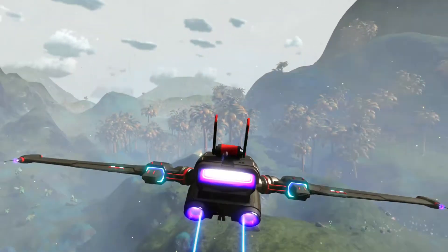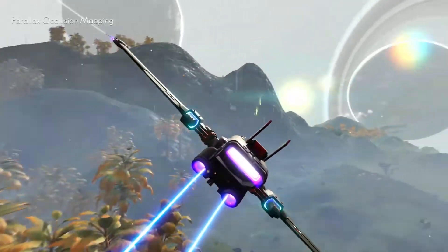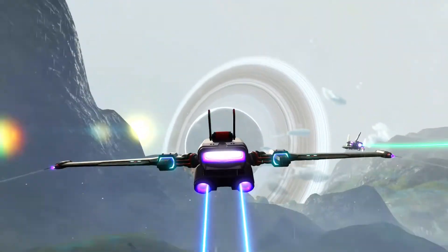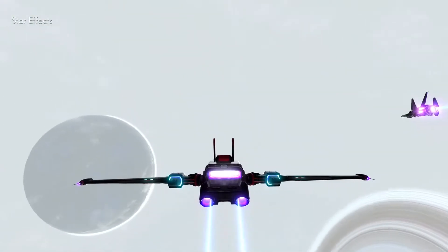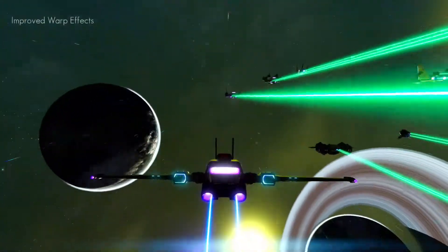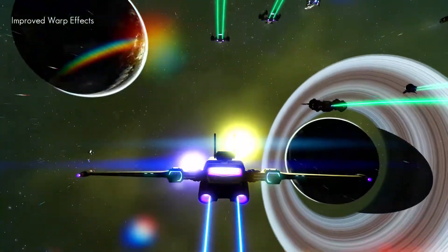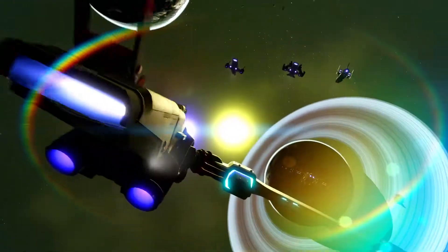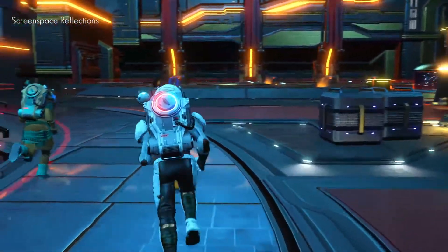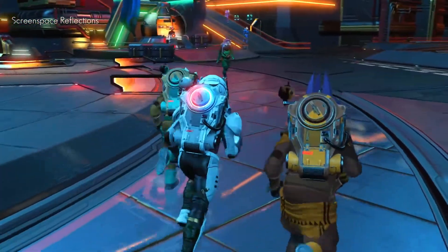Photo mode has been improved to take even more awe-inspiring images. Thousands of distant stars are now visible in space and night skies. New warp effects show greater depth and detail, and screen space reflections allow new reflective materials.